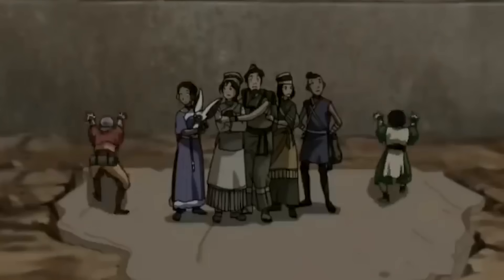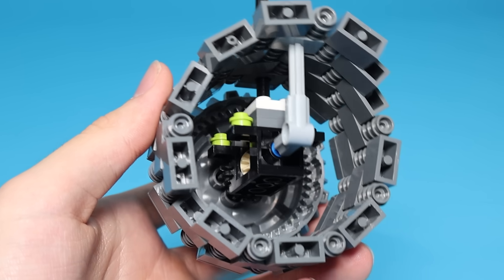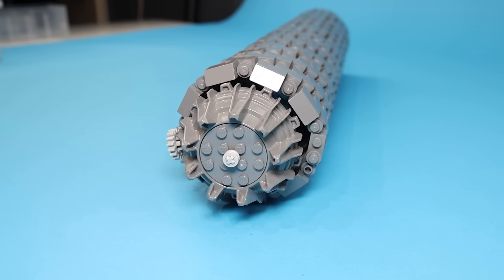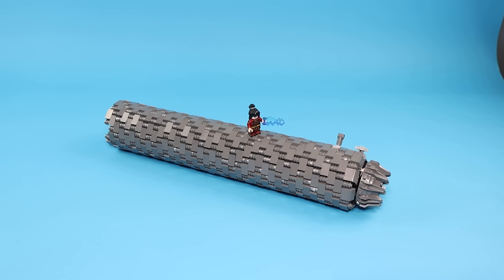Next up, the gang arrives at Ba Sing Se and I want to build the big Fire Nation drill. So I made the front of the drill with some Technic stuff on the inside, and made the rest of the drill using a technique with 1x2 bricks and studs. The drill is finished — and it actually works. Put Azula on top and now we can attack Ba Sing Se.